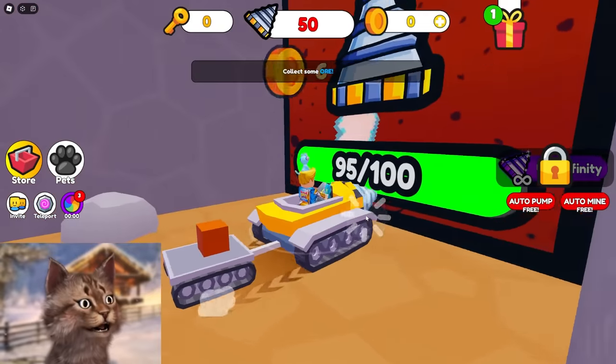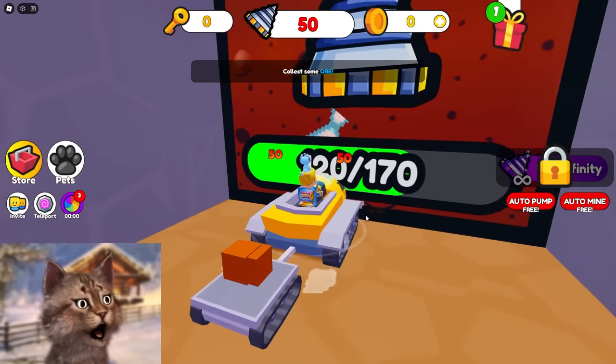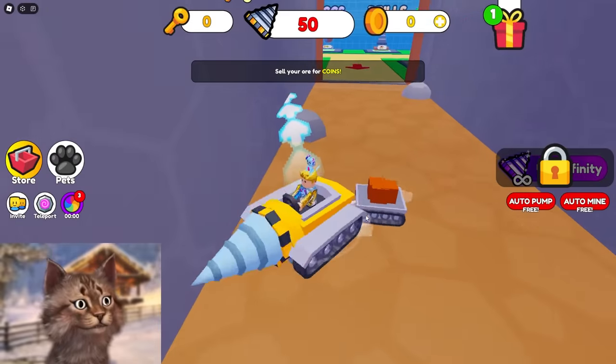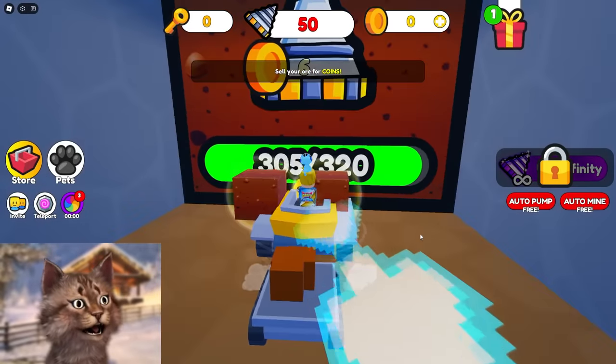Drill... wait, drill. Do I hold it? How does this work? Oh, I just walk forward. I just walk forward and I collect ores. I just walk forward and I destroy everything — I don't even click.